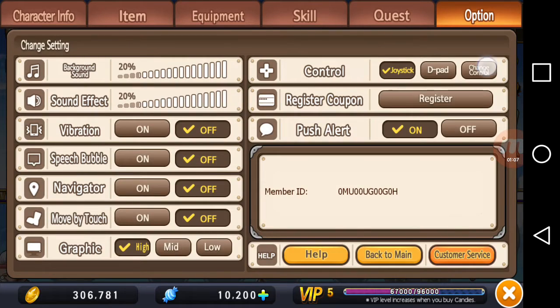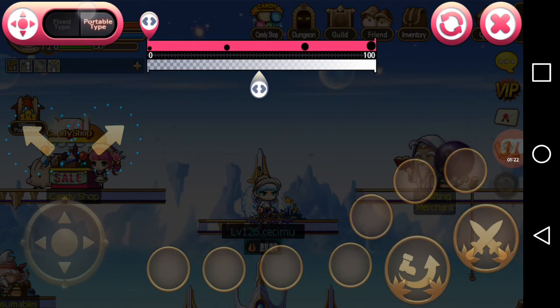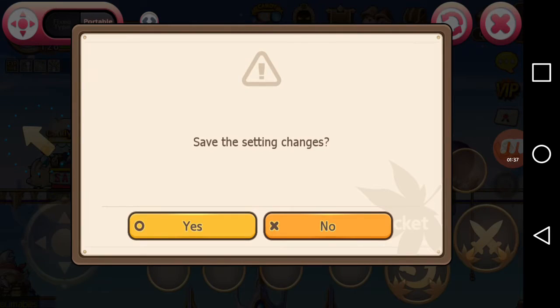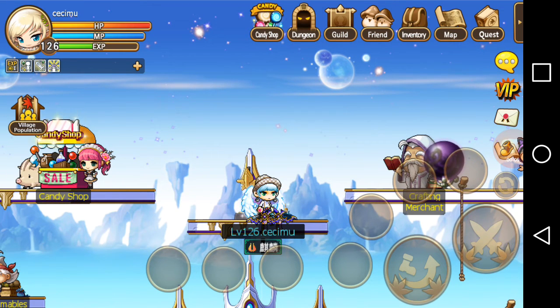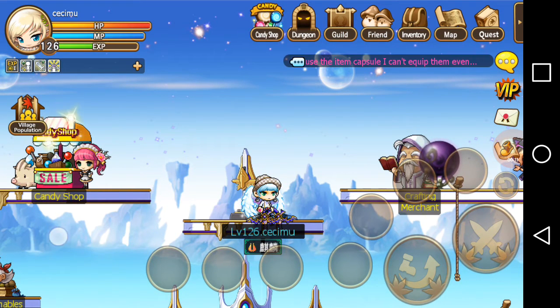There are different options when you switch between d-pad and joystick. Let's start with joystick and go to 'Change Control.' At the top for joystick you'll see a fixed type and a portable type. Fixed type is what we have right now — the joystick icon stays on screen at all times. But portable type — let's change this setting and see what it does. You can see the portable joystick is no longer visible on screen.